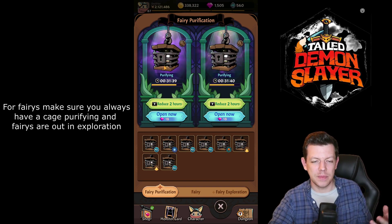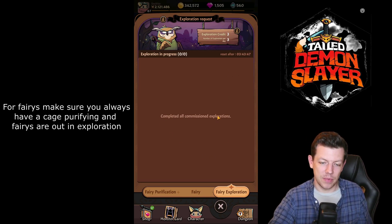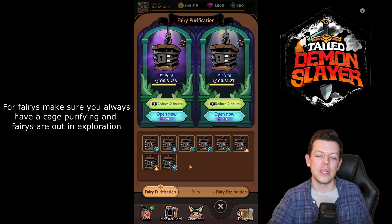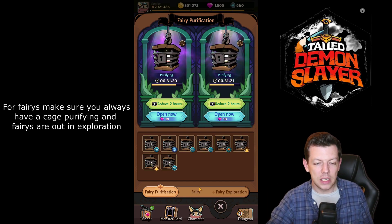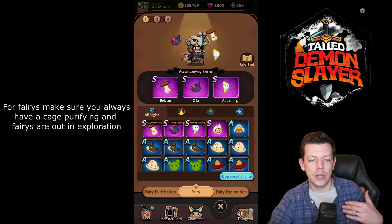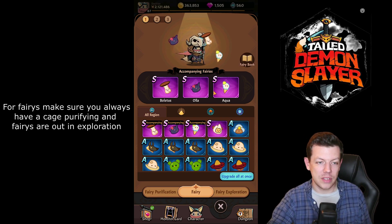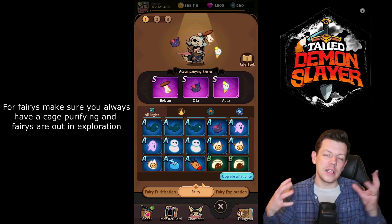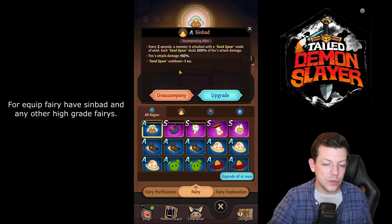For the fairy tab: when you log in for your dailies, make sure your fairy cage exploration is sent out — normally up to three or four at a time — and your fairies are purifying. Always keep fairies on cooldown or out on missions to collect as many as possible. Once you start collecting fairies you can equip them — one slot, two slot, three slot — and you unlock more slots as your character levels up. You can click 'upgrade all' to grade them up together.